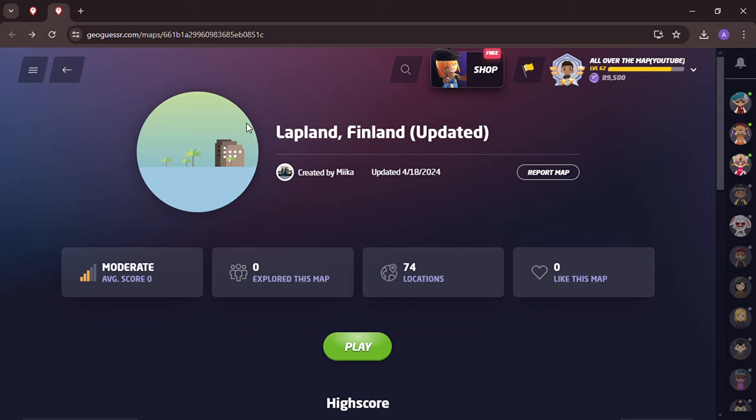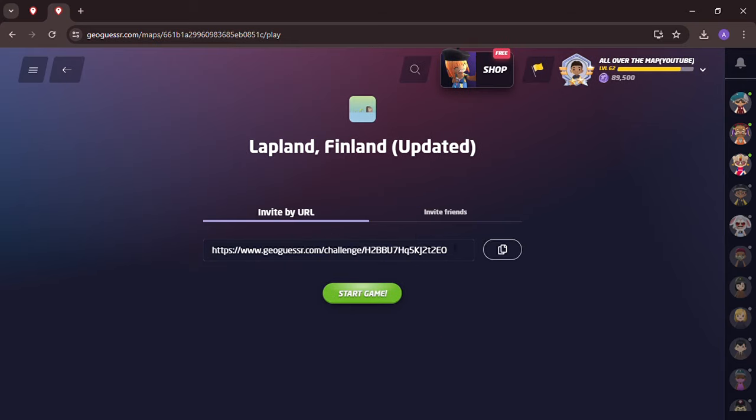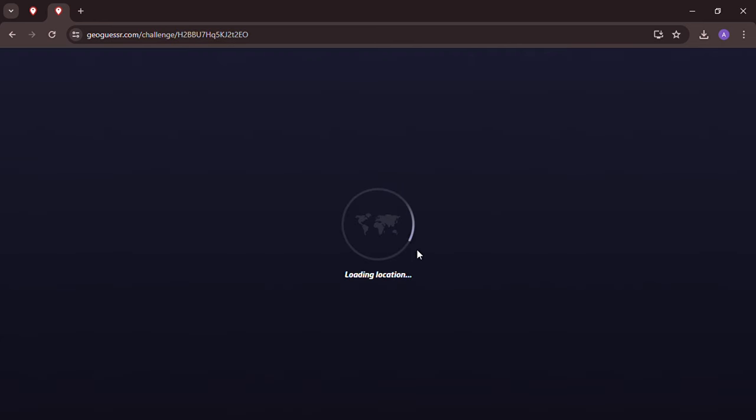Welcome back to All Over the Map, thanks for tuning in. On this episode we're going to play regions of the world in different countries. For the first game in this series we're going to do the Lapland region of Finland — the northernmost region, high up north of the Arctic Circle. We're going to do this as a no-move, no-zoom challenge. The play-along link will be in the description below, and I'll take suggestions for next regions in the comments.